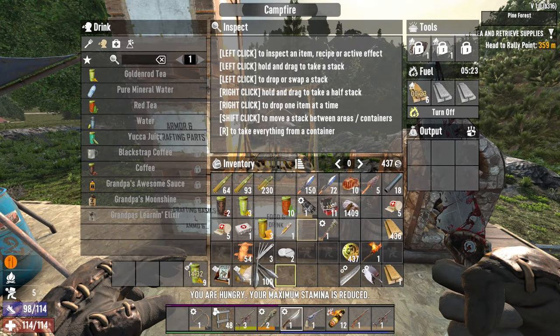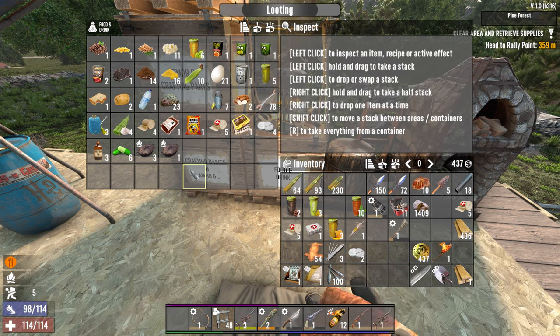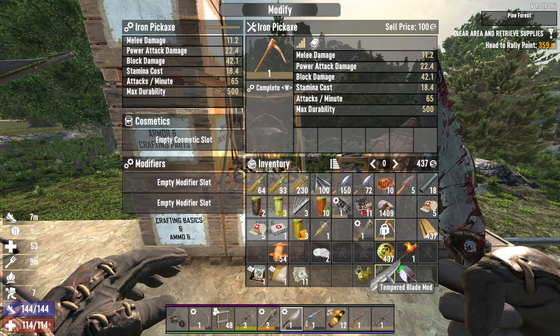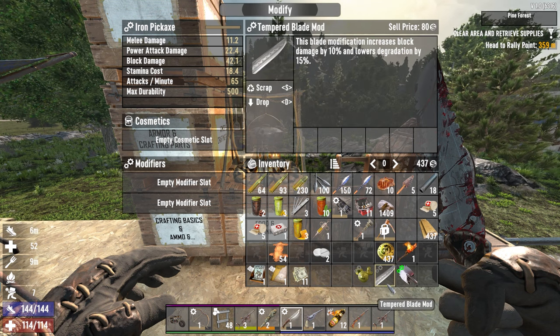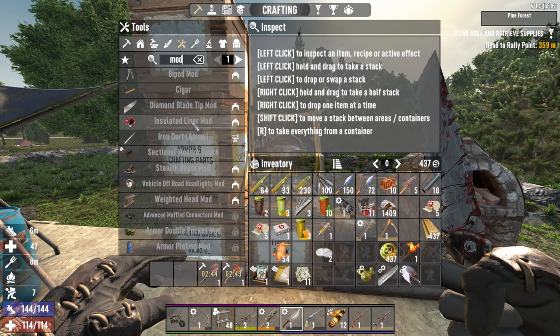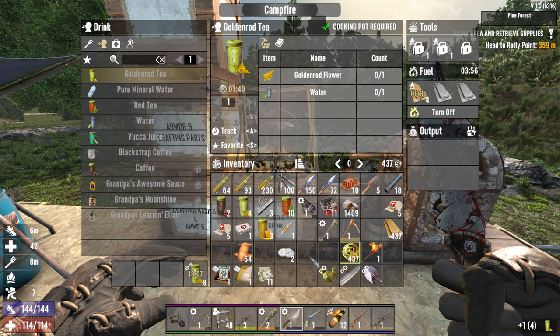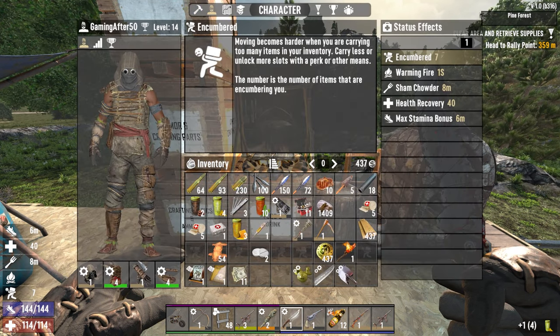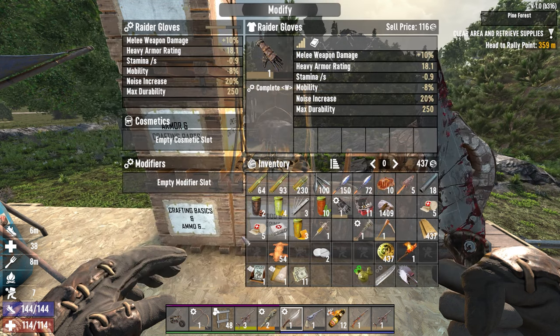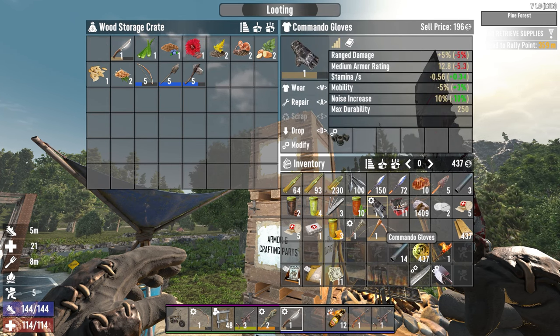Range damage. Dude is hungry. Of course he is. Here dude, I don't want to hear any more complaining. There's our pickaxe. We can't put the blade mod on there. Yeah, we're still rolling with pipe firearm type things. Should probably hang on to a few pipes. That's range damage. We'll keep those here.